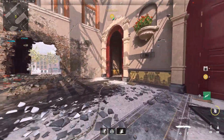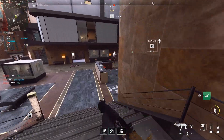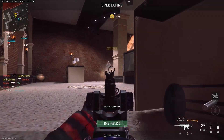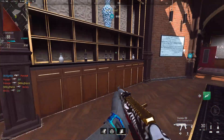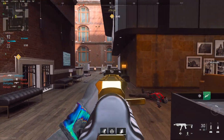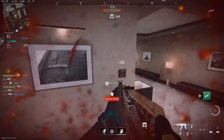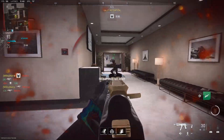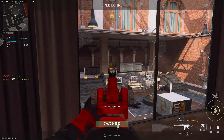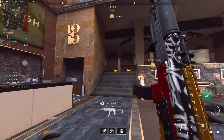They've also reduced the tac-stance spread while sliding for several weapon classes. The tac-stance spread is when you're sliding and your gun tilts on its side for a more precise hip fire. The accuracy was poor before, but they've decreased the spread: assault rifles by 17 to 26%, some SMGs by 7 to 14 to 17%, LMGs by almost half at 30 to 45%, marksman rifles by 29 to 31%, and pistols by 10 to 20%. They still expect the Striker to remain competitive thanks to its fire rate and accuracy.